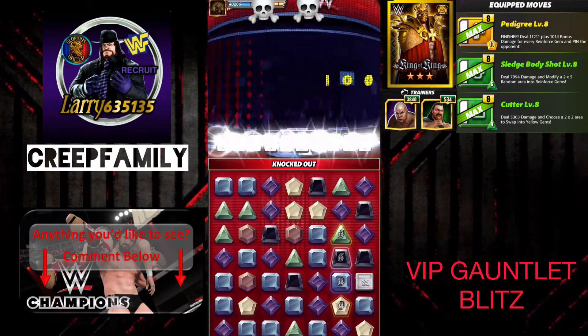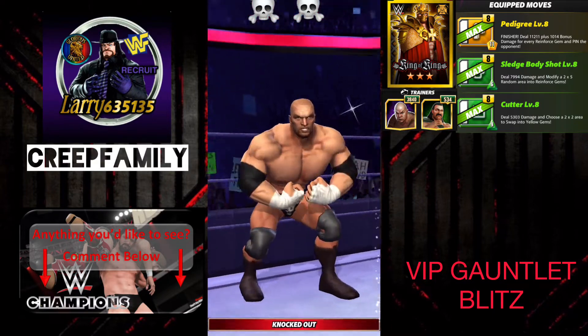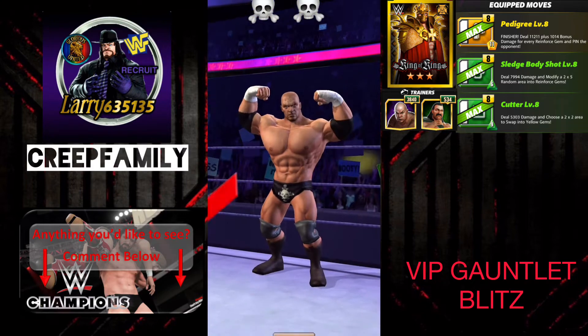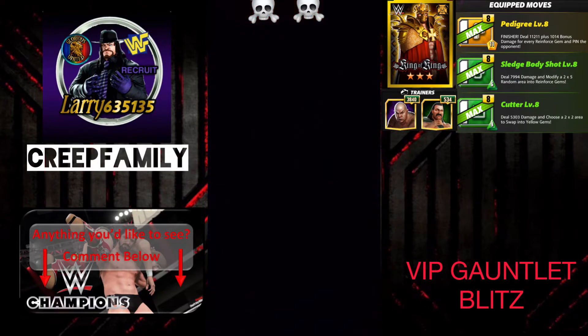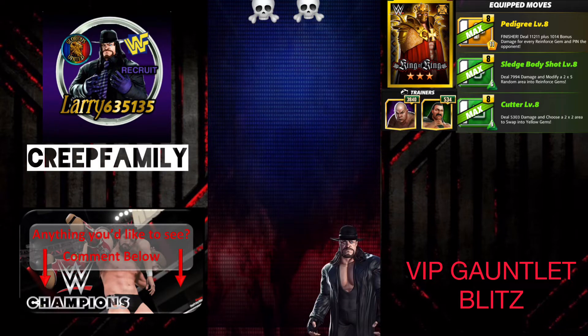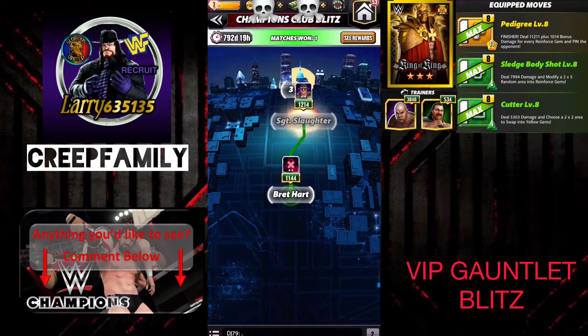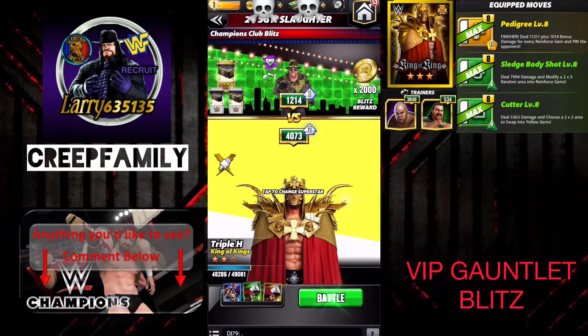Gets Bret the Hitman Hart. With George Steele as trainer, we get plus three MP — because he's not upgraded all the way — for our green. And with Jake the Snake Roberts, there's a good chance that we're going to have that green match that we need on turn one.